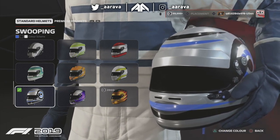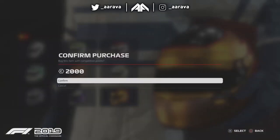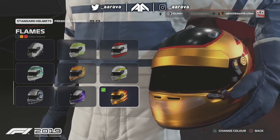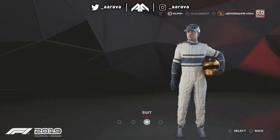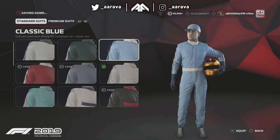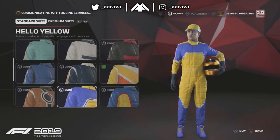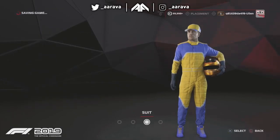Lee selects a different driver to represent himself and notes he's already been customizing his character while racing earlier. He decides to make changes and spends competition points on a new helmet, happy with the color. He then looks at the suit, noting the two don't go together particularly well. After browsing options, he lands on a purple suit that he feels pulls out the purple in the helmet - a pretty cool match.